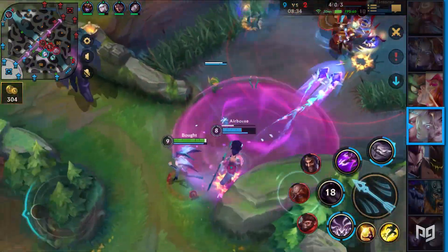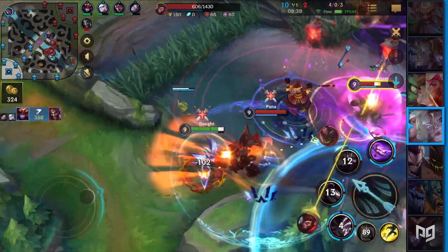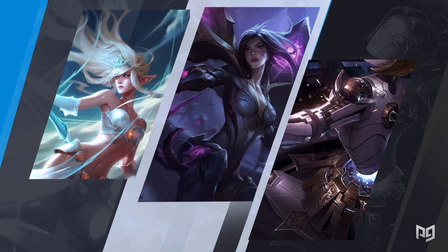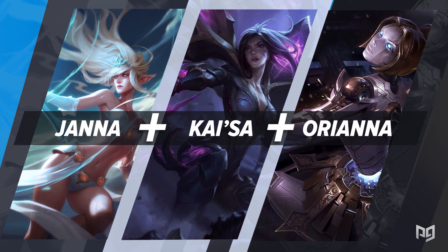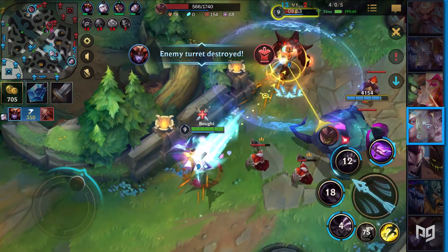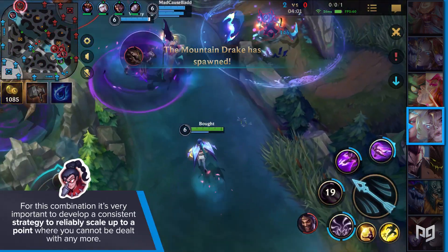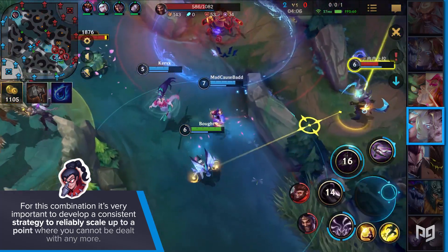Similar to the duo list, Orianna is one of the most consistent champions you can pick. Now it's about adding more value to already existing duo champions. What duo champions become even stronger when you add another specific champion? Consider Janna, Kai'Sa, and Orianna. With these three champions, you're almost guaranteed to have full control over the course of the game, unless multiple teammates make brutal mistakes. Nobody can really touch you, unless you disrespect their champions or vision. For this combination, it's very important to develop a consistent strategy to reliably scale up to a point where you cannot be dealt with.